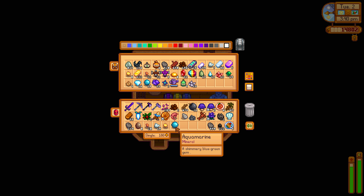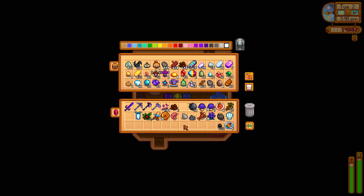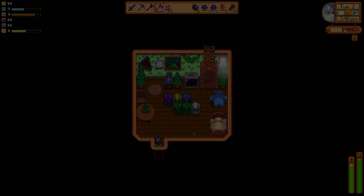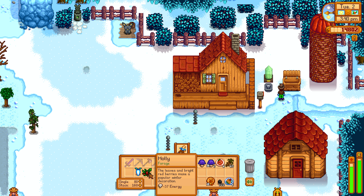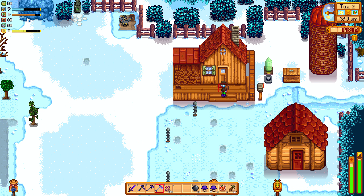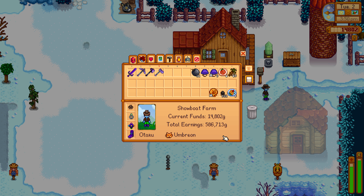Now to store all the things that I can store. I think we're good — clay and... I think I'll just ship everything else. All right, I need to put the nautilus shell into one of the bundles, don't I? Remind me, that needs to happen. I also need to put these bait away, and I'm going to the mine.